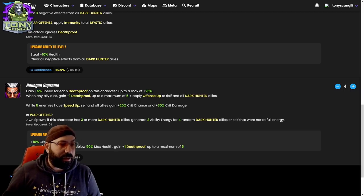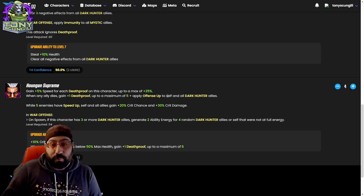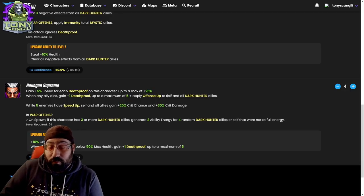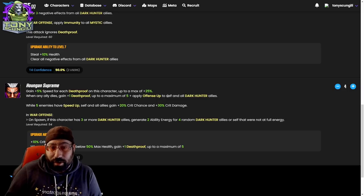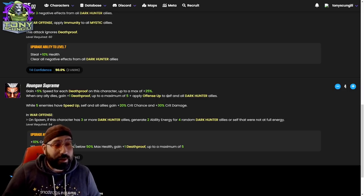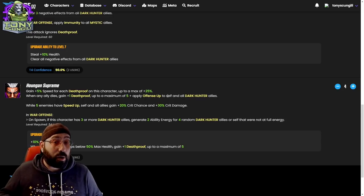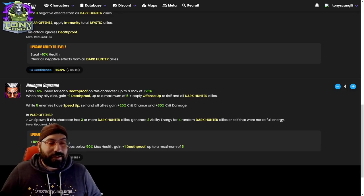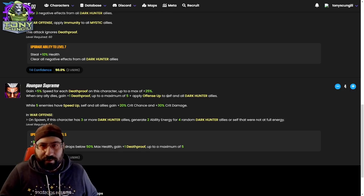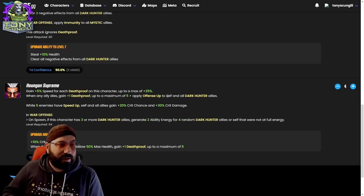On spawn, if three or more dark hunters are present, generate two ability energy for four random dark hunter allies that were not at full energy. Spoilers: right now there are only four dark hunter allies — the last member of the team, Mordo, is not a dark hunter — so he gives himself two energy, which is going to be huge. The problem is it's only on war offense, but since it says on spawn, it's still a cool ability.